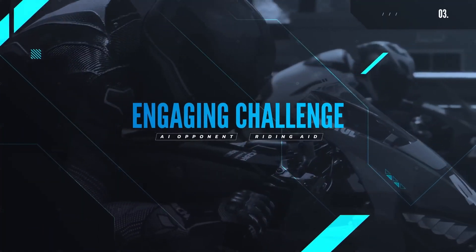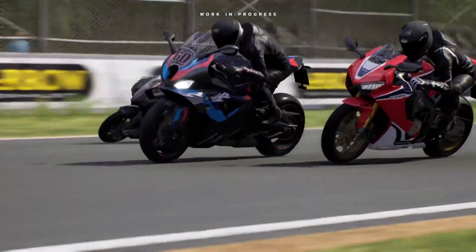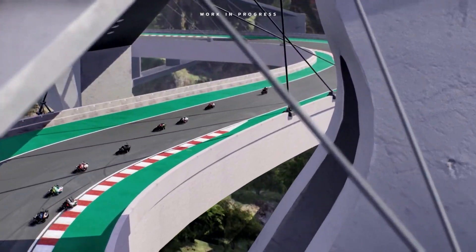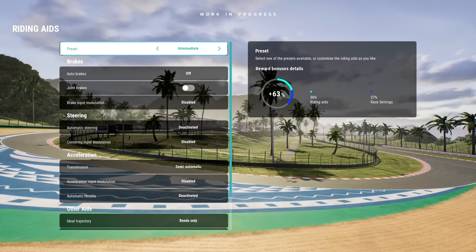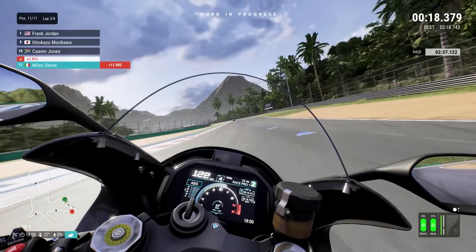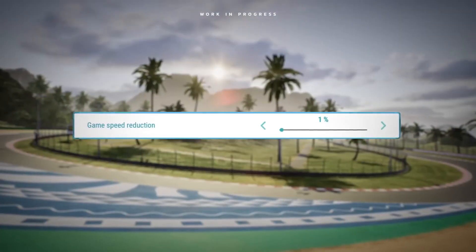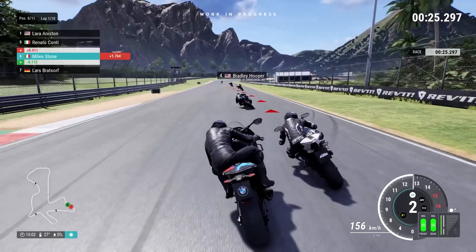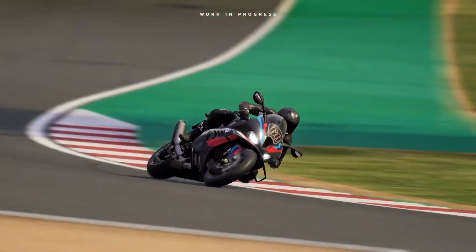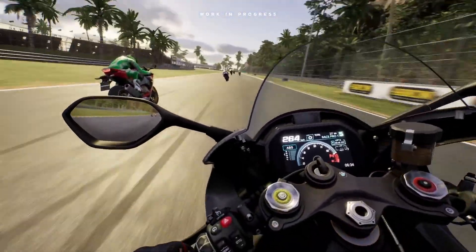There's more than weather to keep an eye on in RIDE 5, as challenging opponents will be storming your victory plans, bringing the challenge to the next level. The most advanced neural AI will manage your opponents, but it will also have your back, helping you adjust the difficulty level according to your skills. You decide if and how you need assistance. Slowing down the gameplay, for instance, can help you gradually improve your responsiveness and smooth the learning process, so everyone can ride and learn at their own pace regardless of their initial skill level.